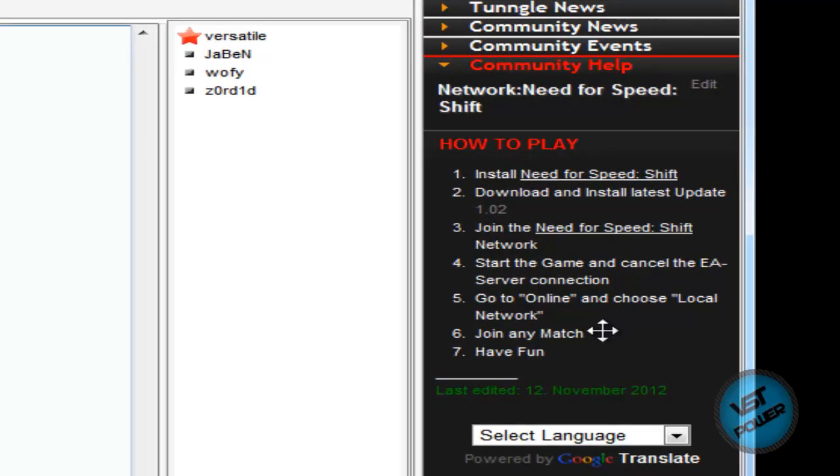Basically, bottom line is: install the game, download and install the 1.02 patch, go ahead and join this network here, start your game. When you see the EA server connection, press cancel, go to online, go to local network, join any match and have fun.